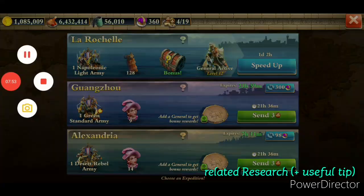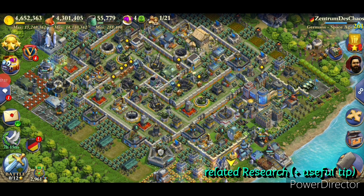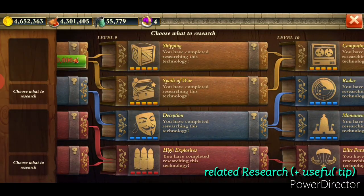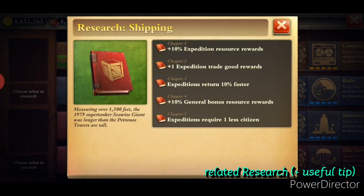For more efficient use, in the library at stage nine — equal to Global Age — we have the shipping book. Chapter one gives plus ten percent expedition resource rewards. Chapter two gives plus one expedition trade good reward. Chapter three makes expeditions return ten percent faster — pretty nice. Chapter four gives plus ten percent general bonus resource rewards. Chapter five, expeditions require one less citizen — the biggest expeditions go from four citizens to three, the middle ones from three to two, and the small ones from two to one.